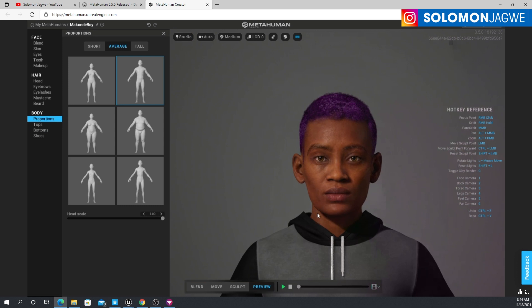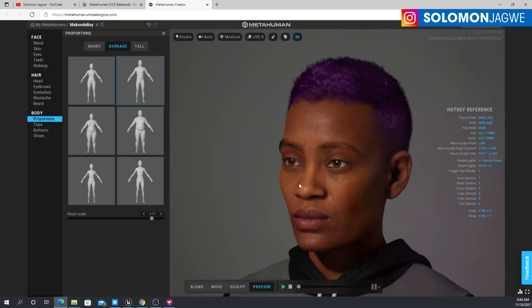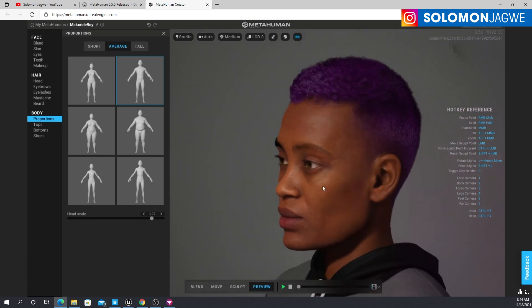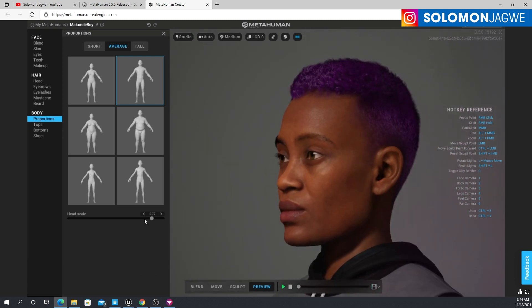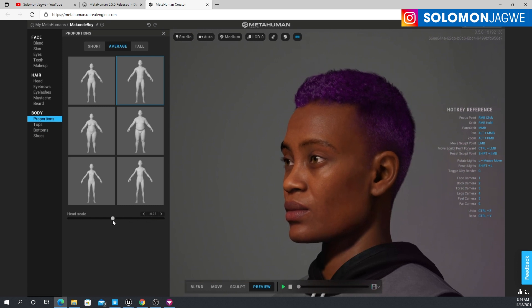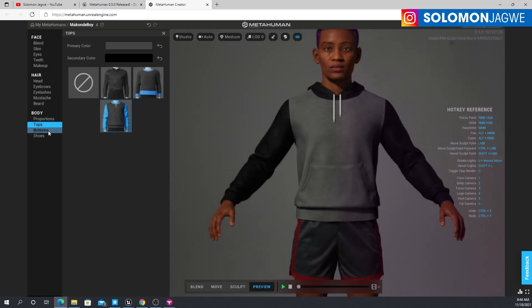I'm hoping we get more dials to control these characters so that the whole body can actually be changed, not just the head scale. This is still a work in progress and they're changing it even as we continue to work with it. If you want to change your character's head back, just put zero and then export your character.